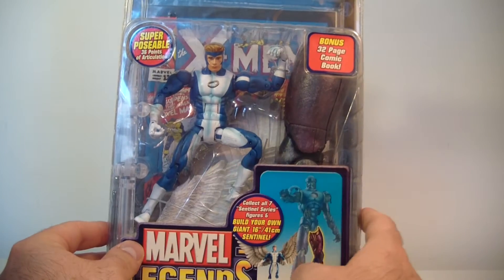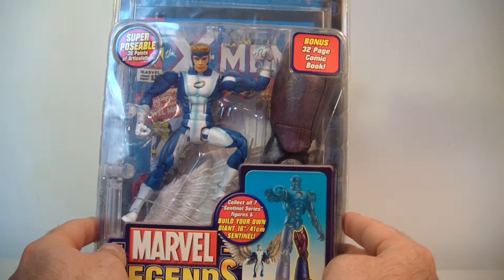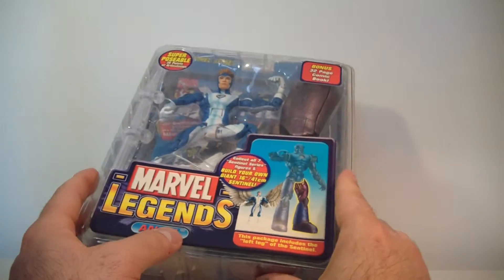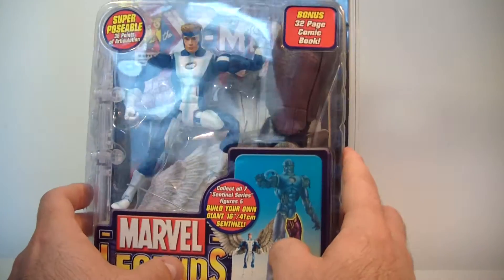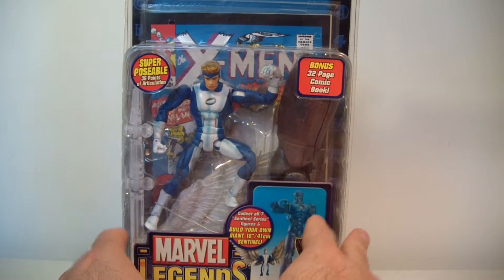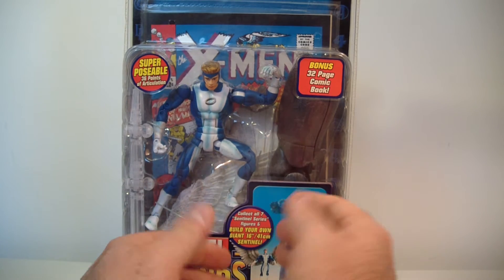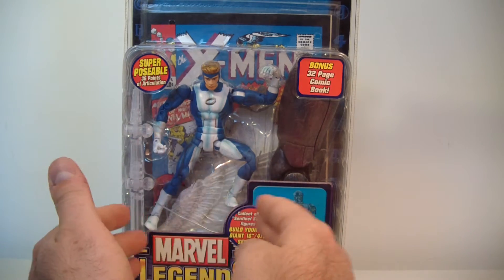So I retract that previous statement, sorry about that. He does include the left leg of the Sentinel, which is a key piece — really gives this figure set some weight to it, especially with the wings too. This was back in the good old days where you would get a display stand, a comic, a BAF piece, and the action figure with his accessories.